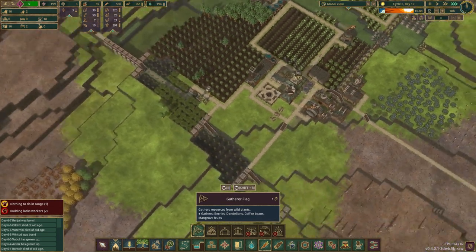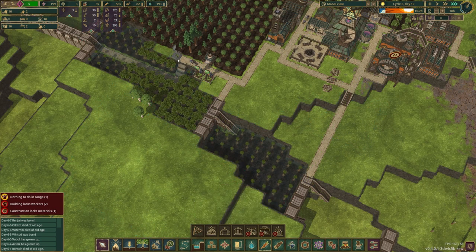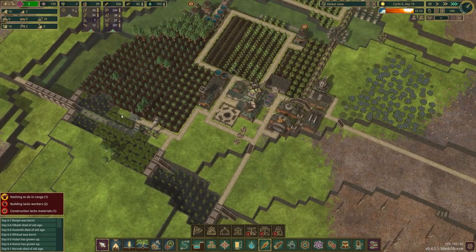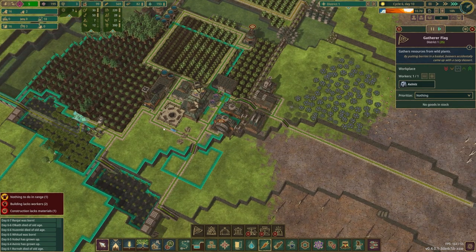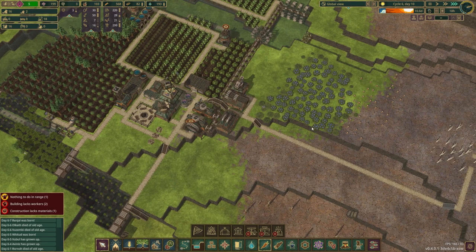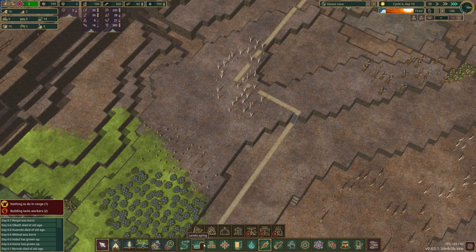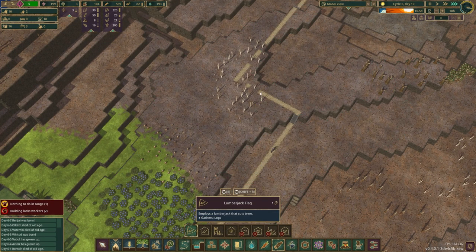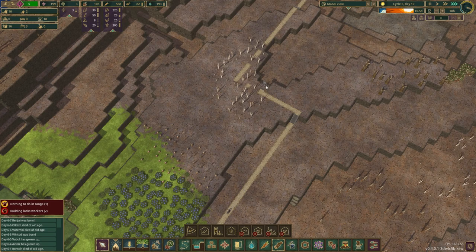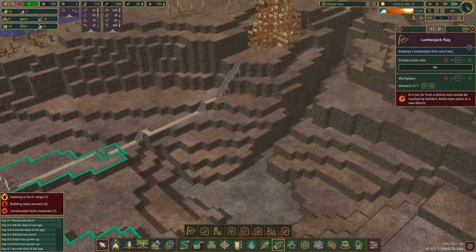That's unfortunate — we're going to have to put another one in. This will cover all of it. I'll put that there. And then I'm not going to replant these berry bushes right now, but we will probably need to at some point. I'll go ahead and put a lumberjack flag over here as well so they can take care of that when the time comes.